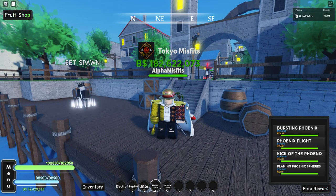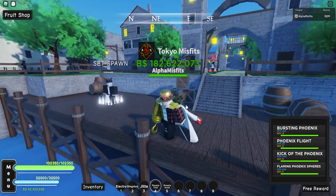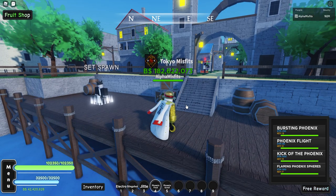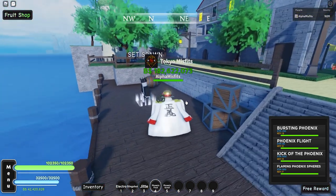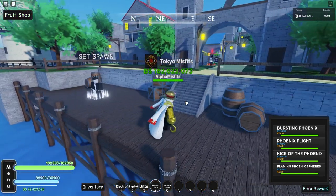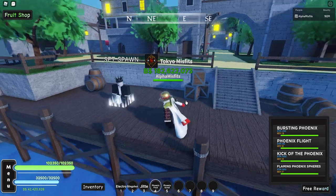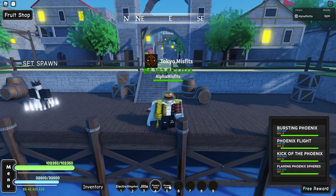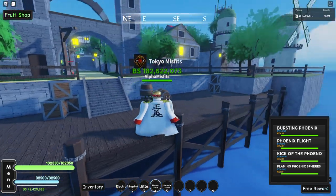Alright guys, so we are in here now. I spawned at the spawn point because that's the place everybody knows, and I'm gonna show you where the island is. It's really close, nice and simple. You can take your boat or if you have flying or Geppo, depending on your stamina. To get the Phoenix scroll you have to beat the boss — it has a 5% drop chance. I'm gonna show you the boss.